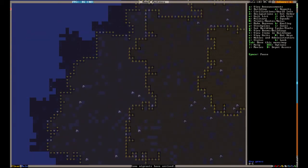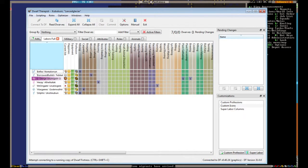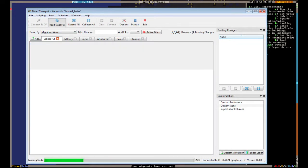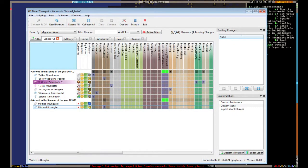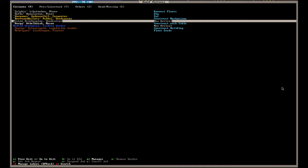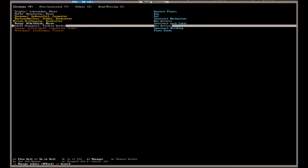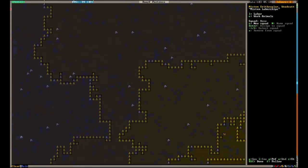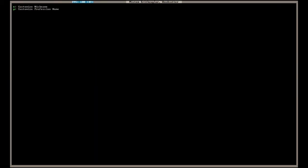So now I'm going to bring up the Dwarf Therapist. You hit 'connect to Dwarf Fortress', and we're going to group by migration wave, then refresh and read dwarfs. Okay, so we just got two migrants. Two is a good number right now. Let's see what they are — we have a woodcutter, not very useful, and a fishery worker. A fishery worker is useful — it's going to get us some food. We're going to change up their jobs, but the first thing we're going to rename them, because when you name them, you remember who they are.